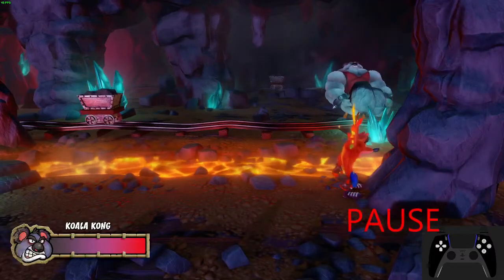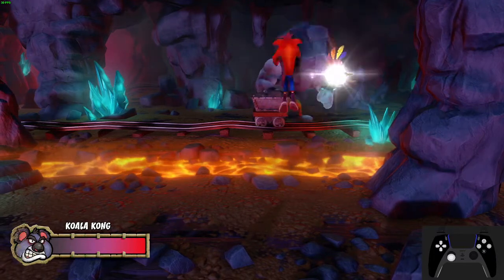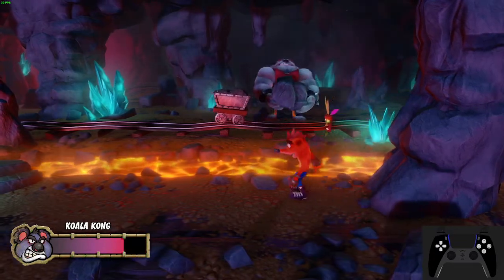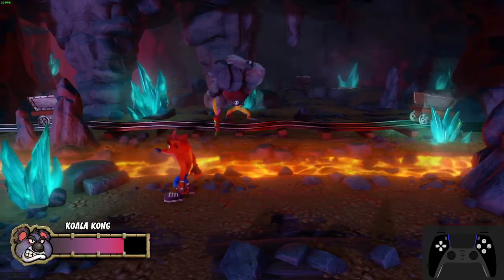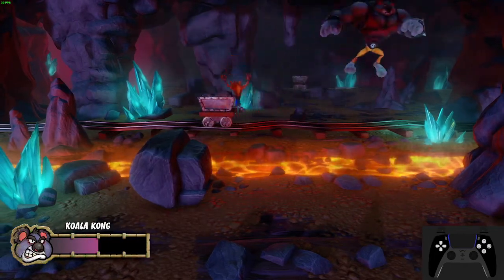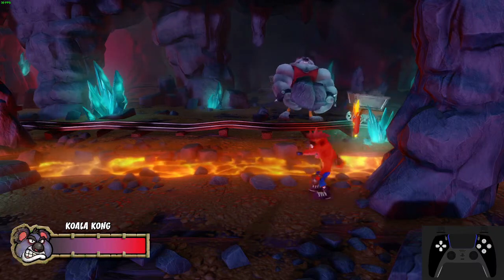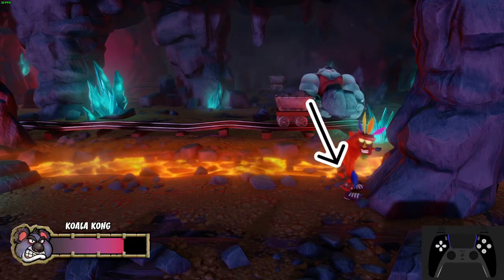When Koala starts moving left, do NOT immediately start moving left with him. Doing this will put you too far left if he decides to throw the boulder right away, which nearly happens here. Wait for him to step to the side 3 or 4 times before you start following him. You want to stay roughly in front of him as he moves. I do this by tapping left on the D-pad repeatedly and trying to move at the same speed he does. I sometimes find staying directly in front of him doesn't always work though, so I also put a bit more thought into my positioning relative to Koala.